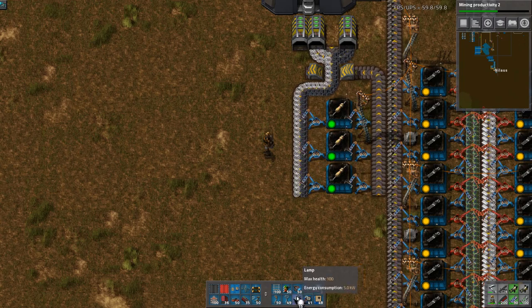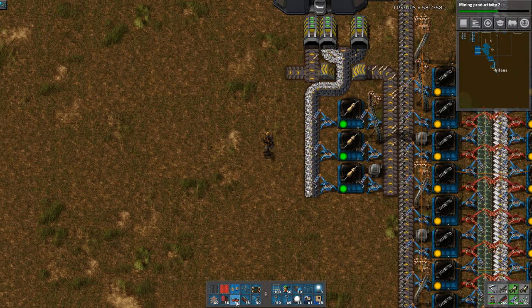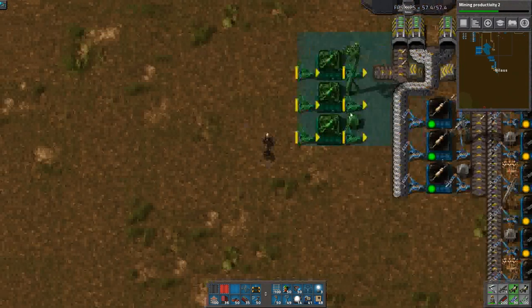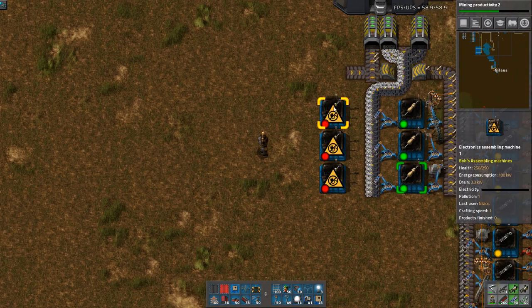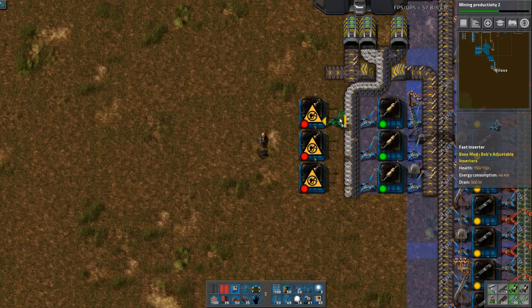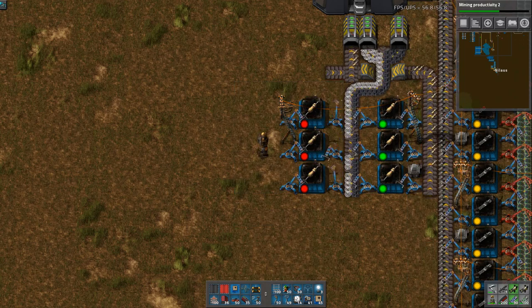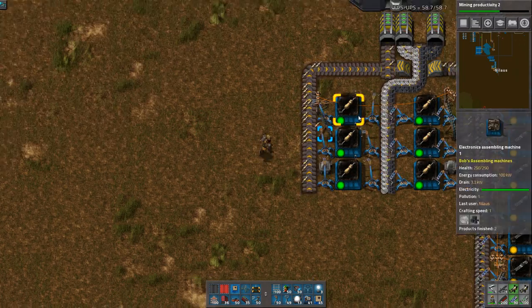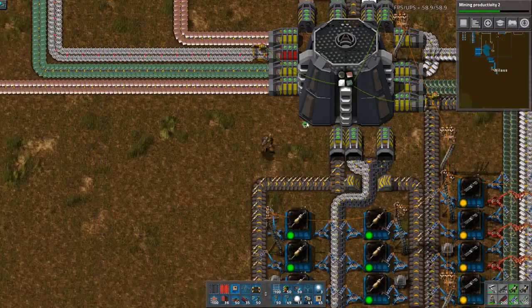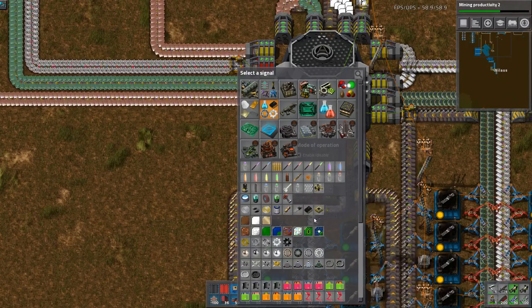That is good. I will take a blueprint of this part. Actually it will not look good in a blueprint - I need to just manually build it myself. It's not a big deal, it will look better. I'll add a condition because I'm adding conditions to everything else by now. I don't want more than 5,000 of anything here - that's just going to be too much.